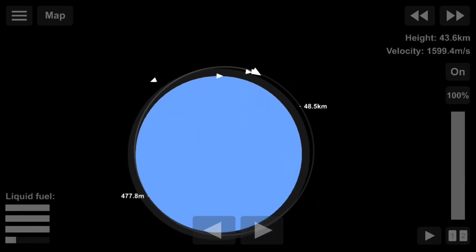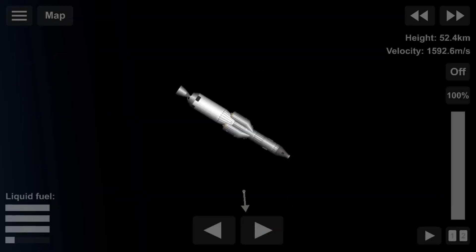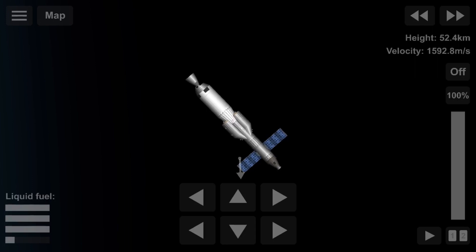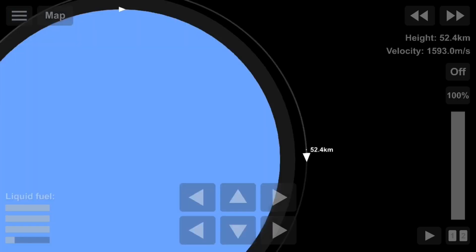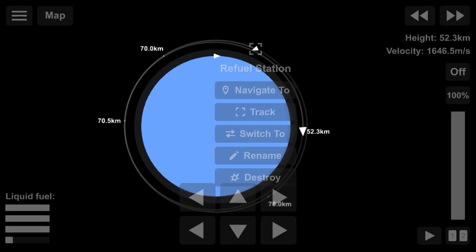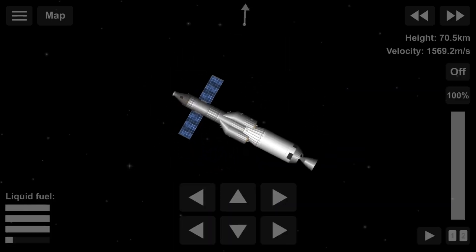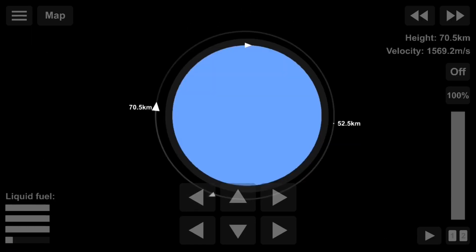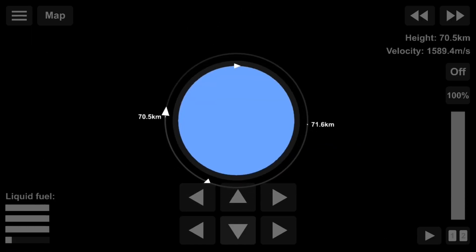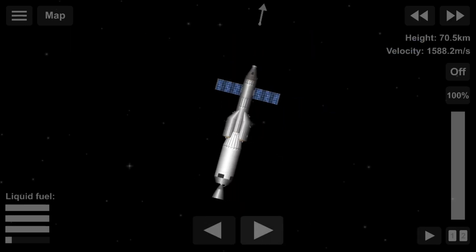We've jettisoned both the fairing and the first stage, and we're now entering a stable Earth orbit. Not yet though — we have to deploy the solar panels first to get some power, because we're going to run out of power if we don't. Has anybody noticed that they removed the ion engine from the Challenge Mode? I guess that makes sense, because the ion engine didn't really do any heat damage.